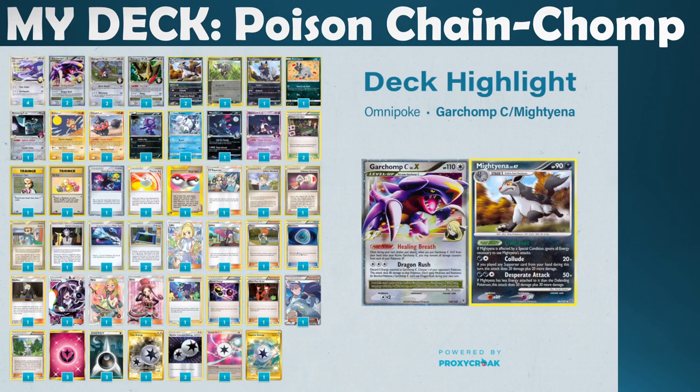Both Burn and Poison were very powerful effects in the draft. I was able to take advantage of that — my second pick of the draft was actually Skuntank G, which I highlighted straight away as one of the strongest enablers for Poison. Most damage output attacks were around that 60 to 90 damage mark, so doing three counters between turns with Poison was pretty much disgusting when coming up against any non-SP deck. Picking up both Burbanks as well was very nice.